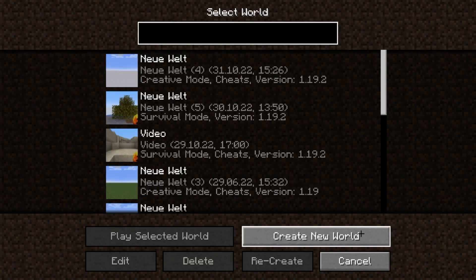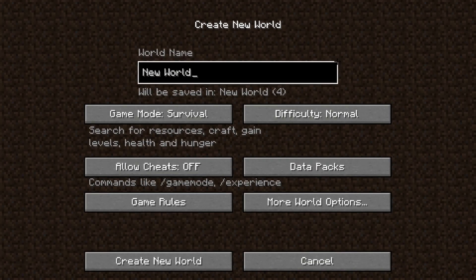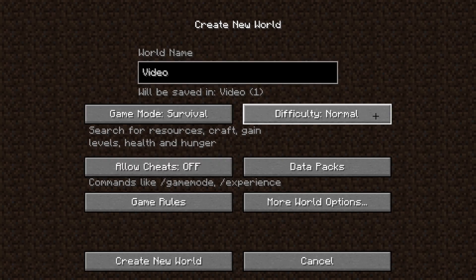Then we have to click on Create New World. As we have done this, this menu is going to pop up. Here we can first of all enter a world name — I will just go ahead with 'video' — and then we can select a game mode: we can either choose Survival, Hardcore, or Creative.